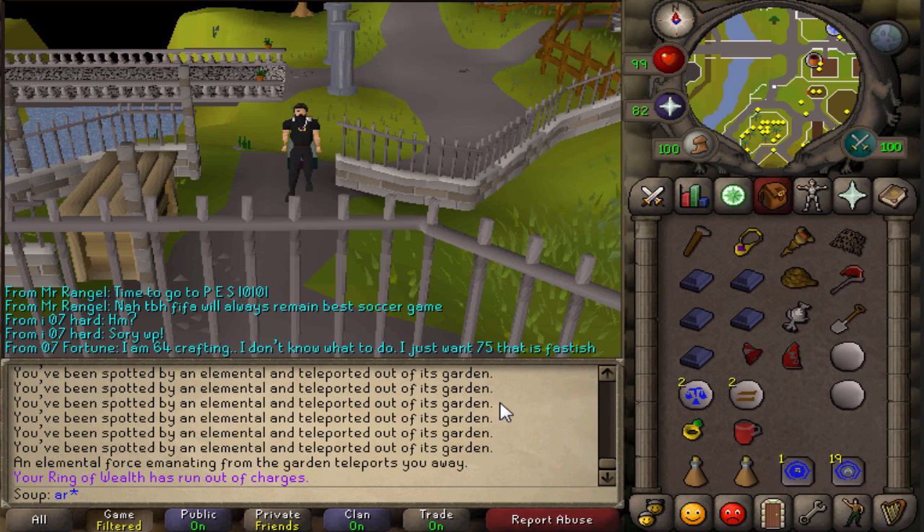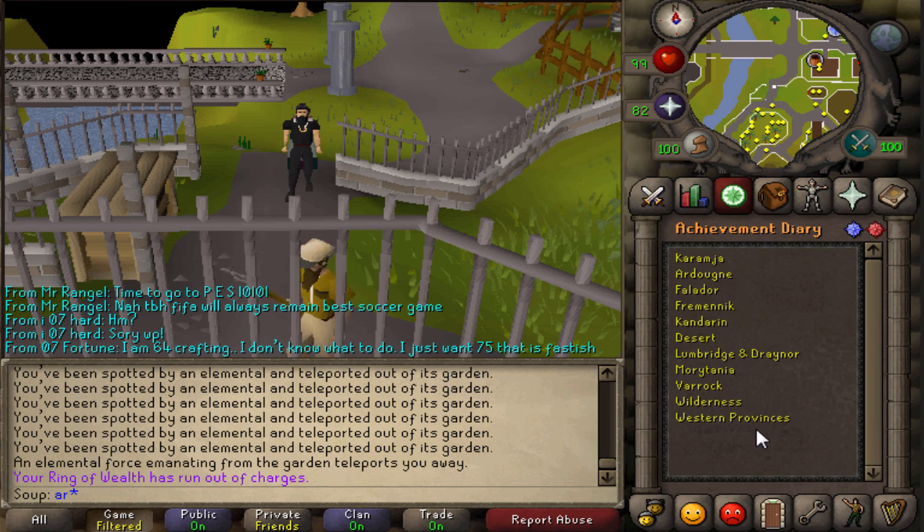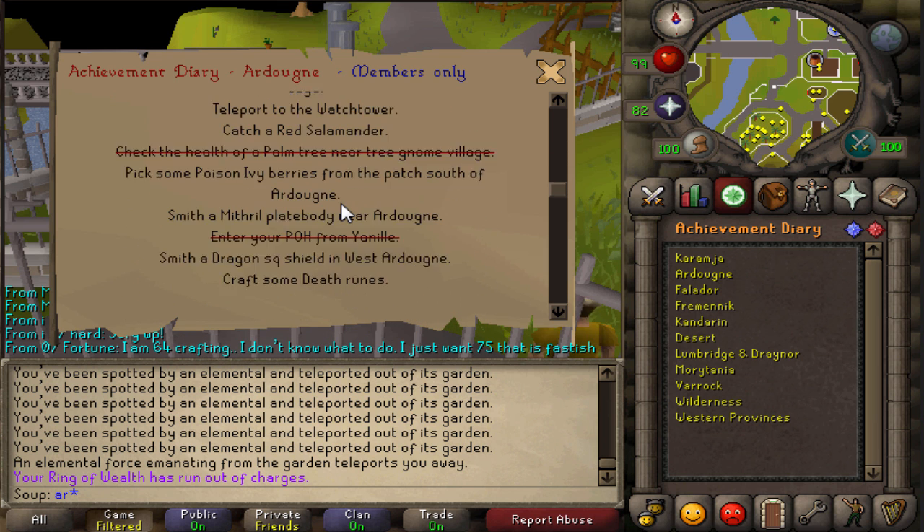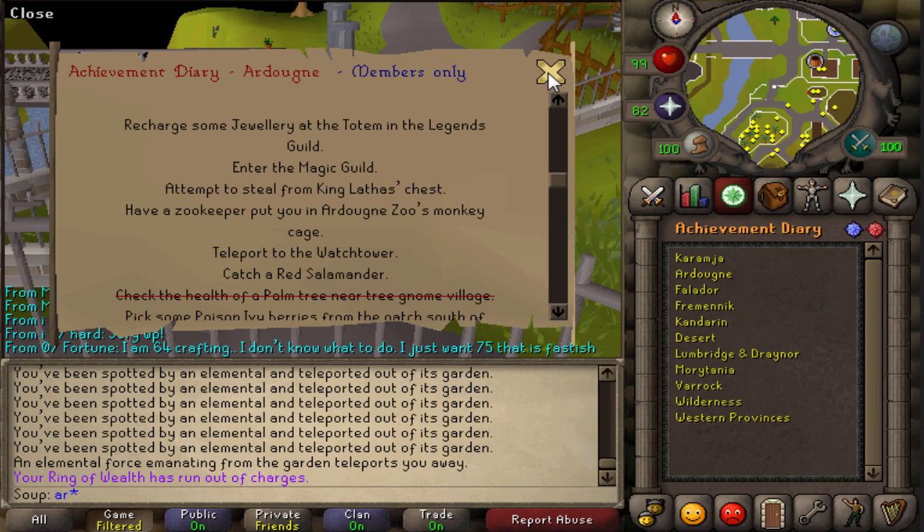Alright guys, what's up? Today we're doing the Ardougne Hard Achievement Diary Tasks. We have finished Ardougne Medium and Easy. Starting off with these, I've got some done already, but I will still go over them for you and how to do them, so let's get started.